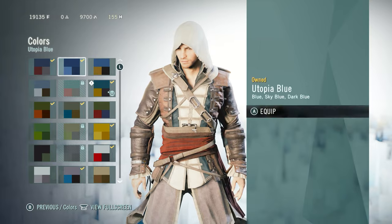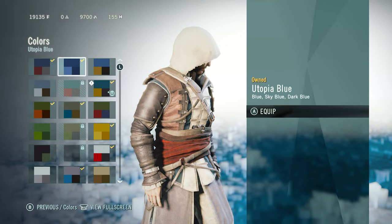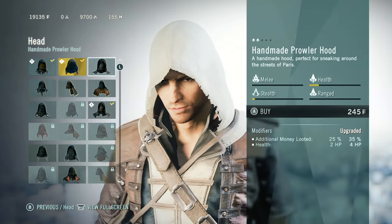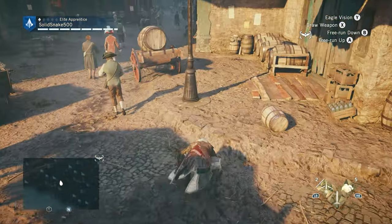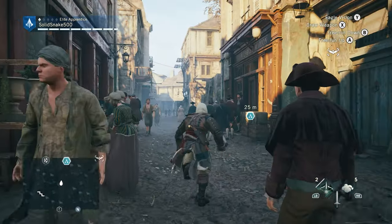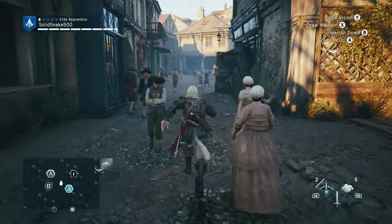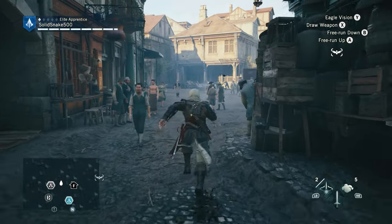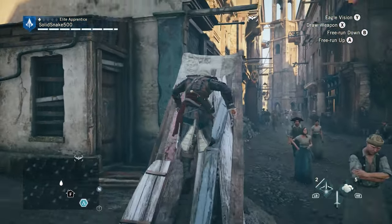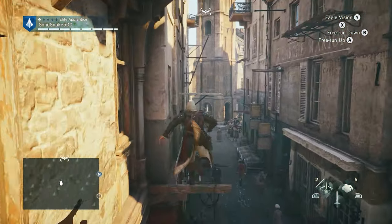Assassin's Creed Unity also introduced cooperative multiplayer to the series. Players can enter taverns, which act as social hubs, where you can see if any friends are playing the game at the current time. If they are in a mission, they appear as a ghost version of their player, allowing you to approach and request to join. If accepted, you are transitioned to their game and both reset to the most recent checkpoint. I'm not sure if this feature is still working today, as I don't have any friends playing Unity.